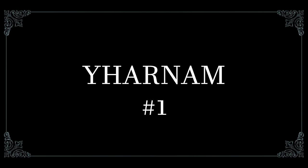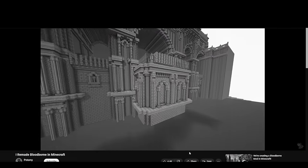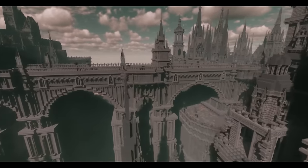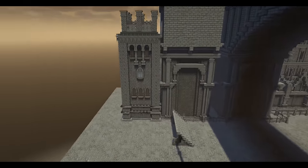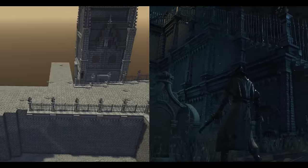Last time I left off by building Central Yharnam, which was great. After adding some elements I then duplicated the bridge. But today I'm going to make everything better and complete the whole city. First when I got into building, I began working on Tomb of Oedon which wasn't done yet, so I started by making the wide staircase. To quickly compare with the original game, it looks like this.